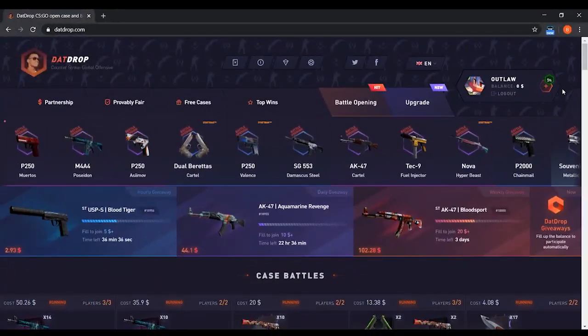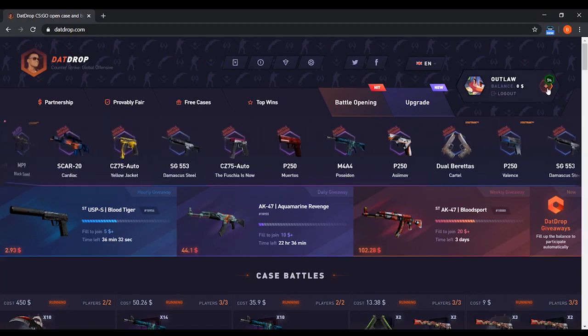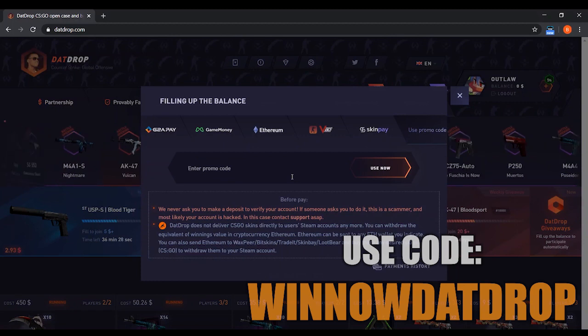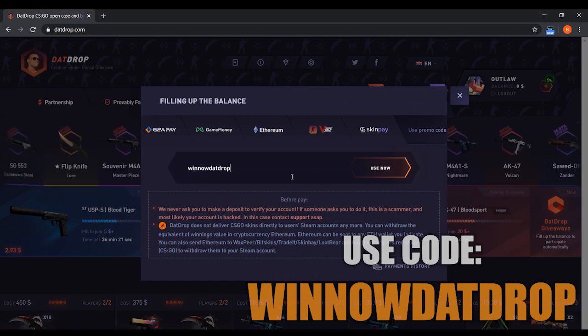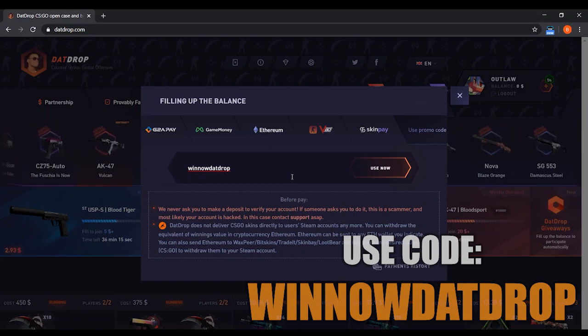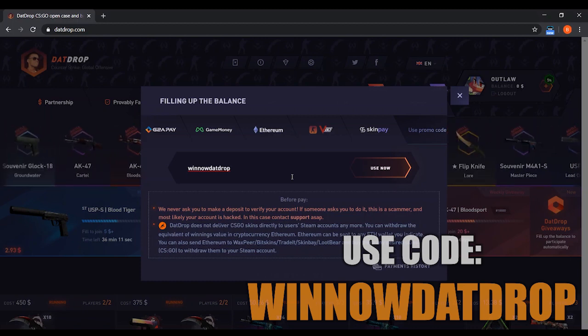Alright guys, so this is datdrop.com. The first thing I want you guys to do is go to the upper right hand corner near the plus, click on that and it'll bring up a screen to use a promo code. Make sure to use this code winnow.drop — I've just typed it in right here and it is also on the screen. Make sure to use this code because you'll get a 5% bonus every time you deposit as well as some free money to play with just for free if you guys want to check it out and test the site.